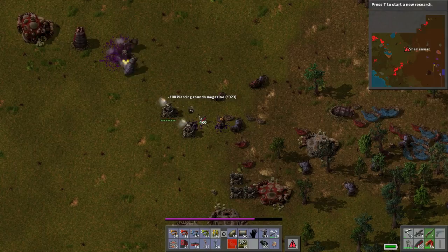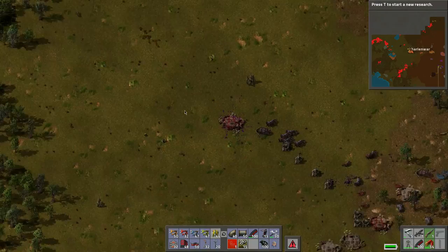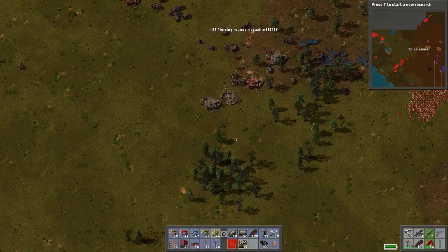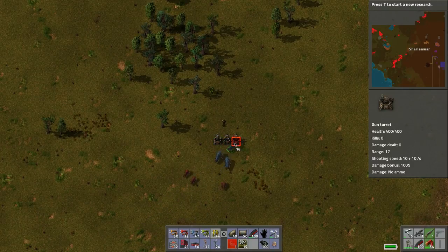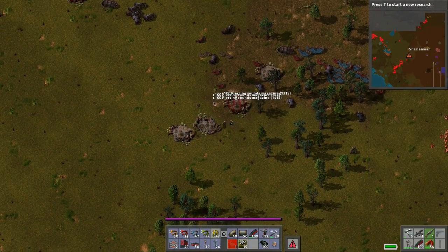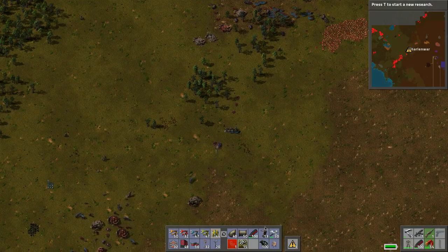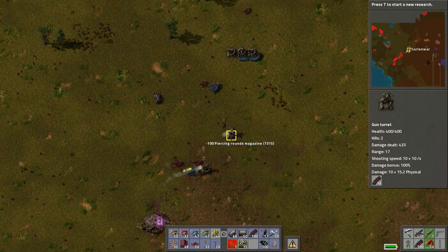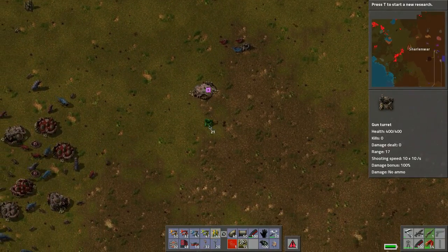Now we need to figure out how to approach these guys. There we go - that's this base. We can leave that one alone, that one should be okay. See where is next - we got down here a bunch of stuff. This is going to be an assault.